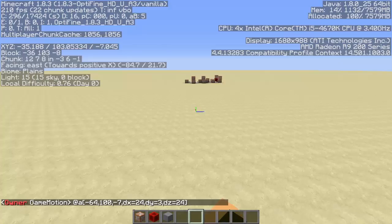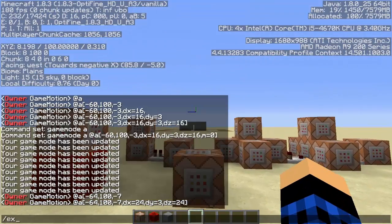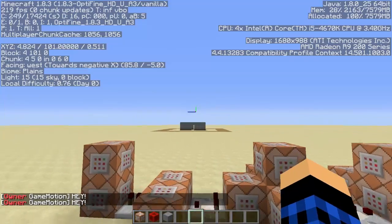Now we'll use the execute command. Execute basically executes a command based on whoever you select. You need three tildes for the position. For example: execute @a [tildes] slash say hey — it makes them say it. Or slash say normally does the same thing.